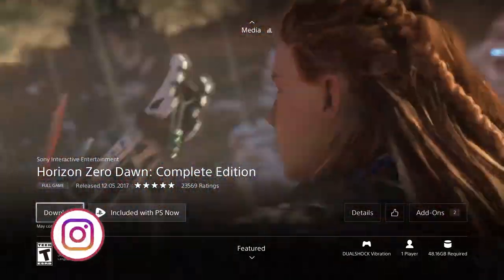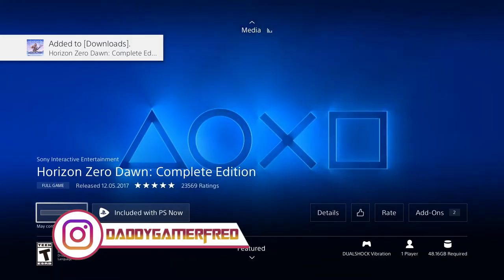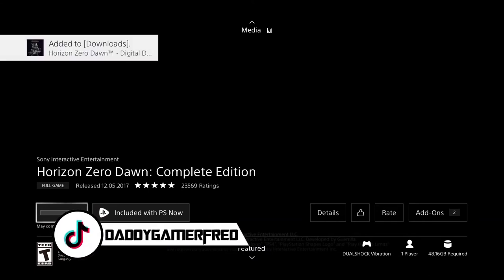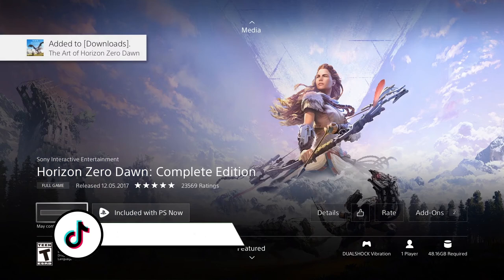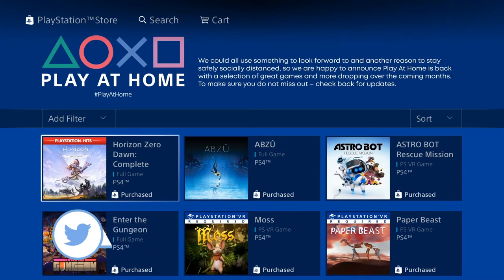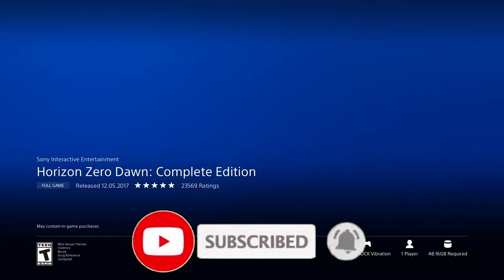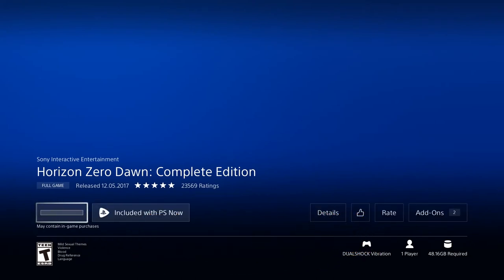I'm going to give it a full shot — I'm actually clicking download right now if I have the space on my PS4. Let me know your thoughts on Horizon Zero Dawn in the comments. Even if you already have the base game, add this to your library because it's the Complete Edition with the DLC included. If you have any questions on how to access this, let's chat in the comment section below.